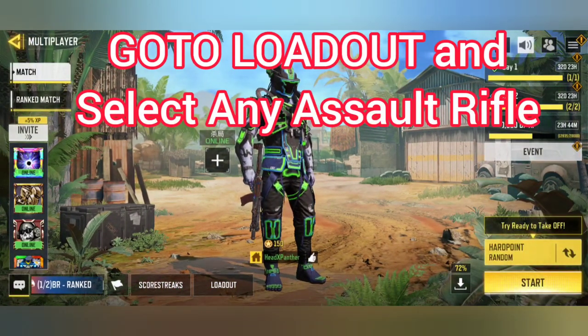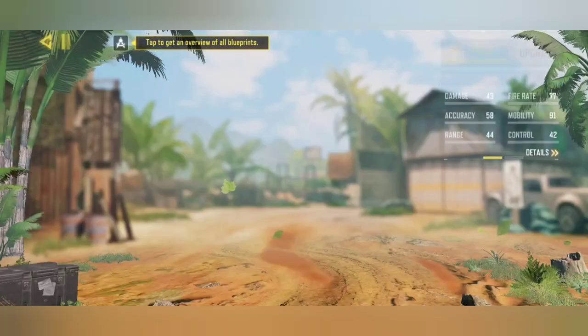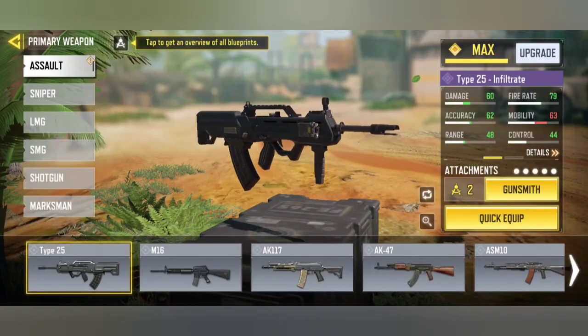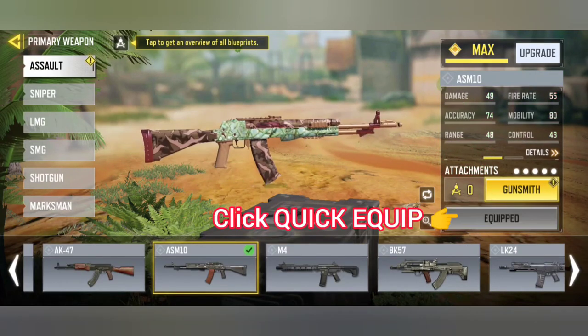First, go to the loadout and select any assault rifle. Click on the assault rifle and select any assault rifle. I am selecting the ASM Tank. Click on it.